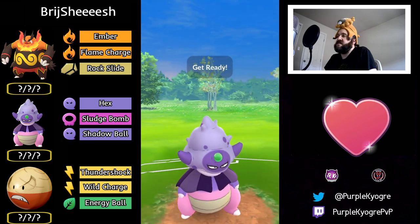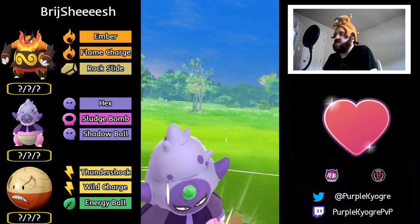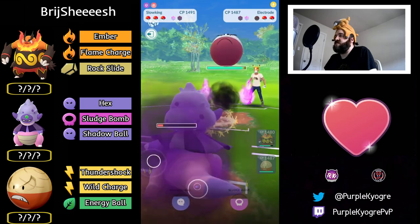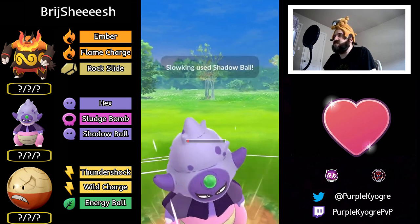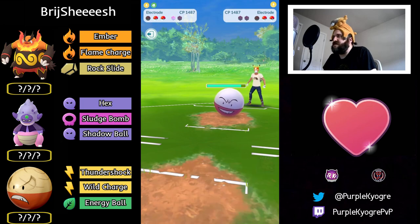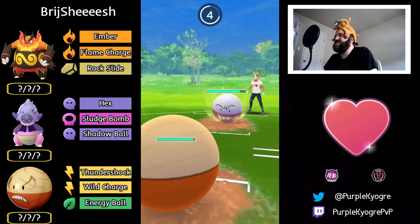Slowbro could shield and farm down if they choose to — they let it go, don't want to give up the final shield. In comes Electrode, wanting to farm down. A Shadow Ball coming in from Slowking, so it has to shield — no doubt about it, unless they want to take a lot of damage, and they don't. In comes Hisuian Electrode — two Electrodes, different forms, going at it!